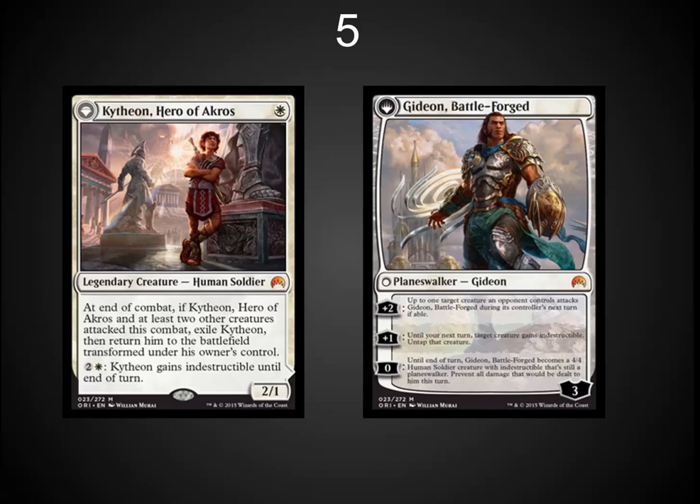The number five spot: I've got the new Gideon. Savannah Lion has come a long way — Savannah Lion was your 2/1 vanilla white creature from Alpha and Beta. Now you've got Gideon as a 2/1 white creature before flipping that can become indestructible. It's a little bit tough to activate his flip — you've got to get more creatures out and attack with them. So I don't think he'll see play in Legacy, but he can very well see play in Modern and I'm sure he'll see play in Standard. This is my favorite of the Planeswalkers personally. He started out really high on pre-order and I think he's going to come down to about the $15 range — that's when I'll be picking him up.